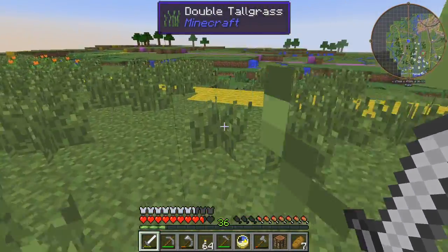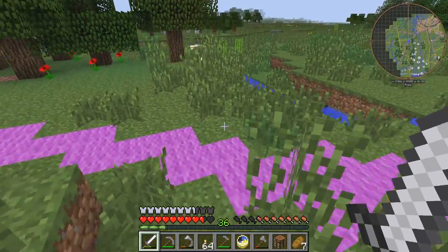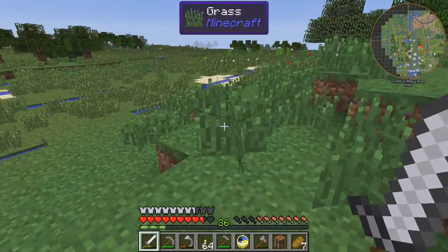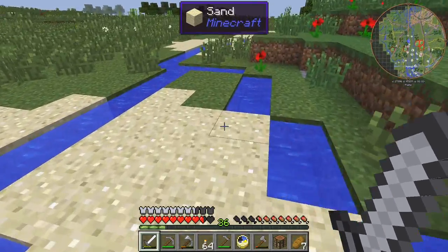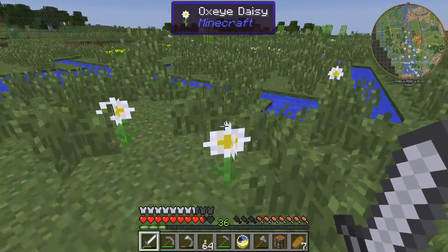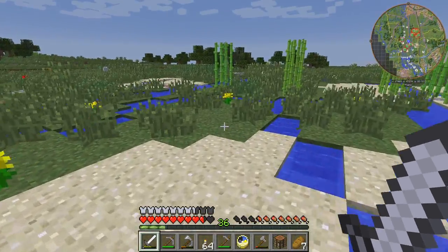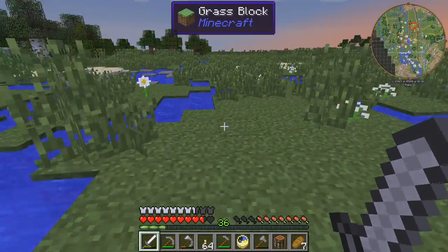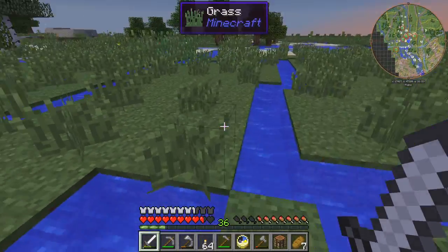I'm going to have to rush back otherwise I'm going to get attacked by all the mobs around, and they're actually quite tough. Because I've got Mekanism installed they have Mekanism armor, which is quite good — they have reasonable health and also Mekanism weapons. That's what I'll deal with first when I actually start to play this world for real. I just have to find my base again, which should be over to the left here — there it is.